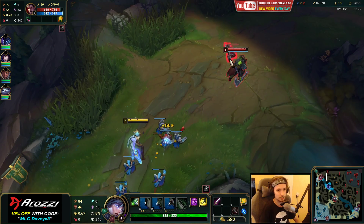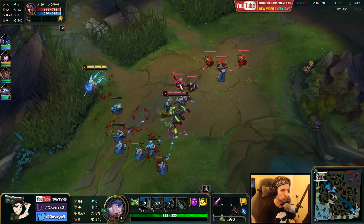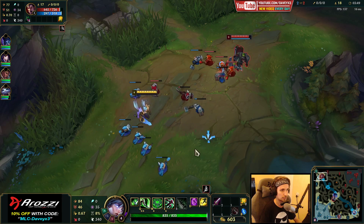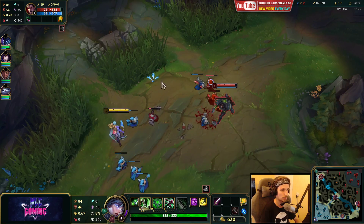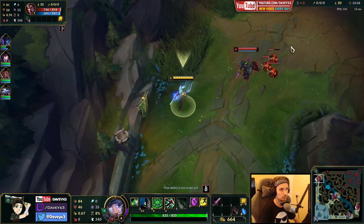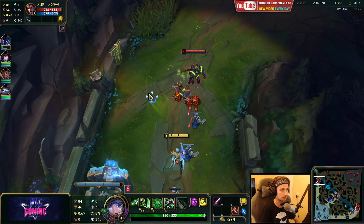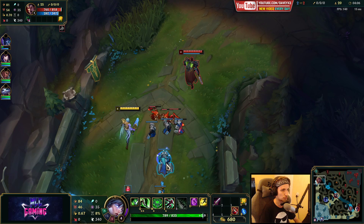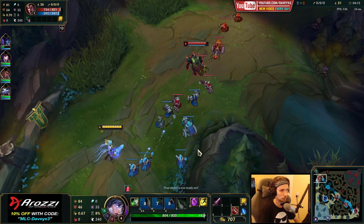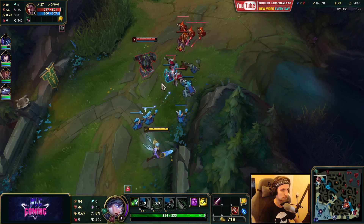If you trade Darius, as long as you don't get grabbed while you trade him and move backwards, technically you win every short trade against him. He's going to need a really massive grab outplay to win that. The trick is to not get grabbed at the moment you try to trade him — whether it's at the start or at the end. In this case I couldn't do an auto because I would've gotten grabbed again. You really want to avoid the grab at all costs, even if it means losing some farm.